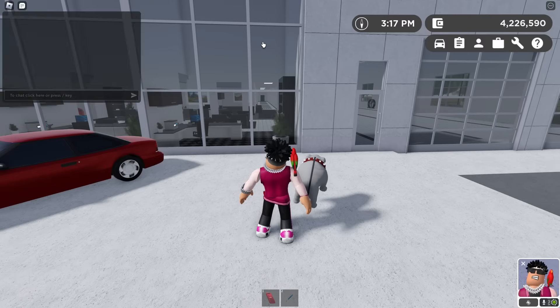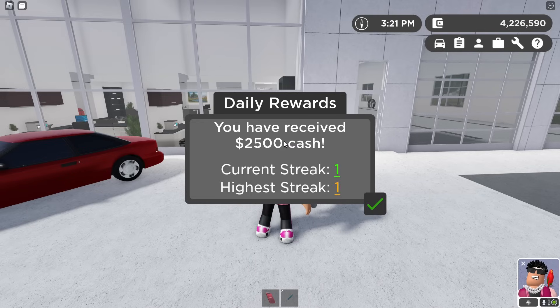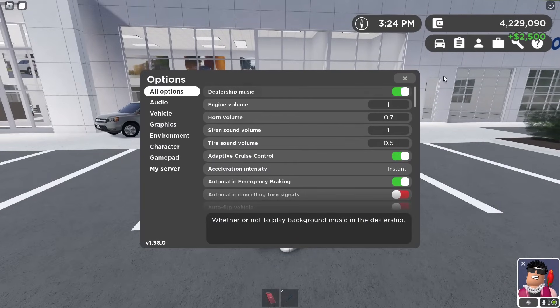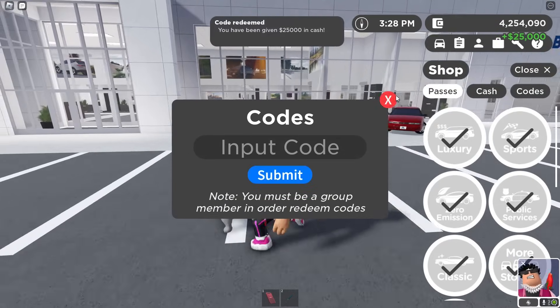Daily rewards - let's grab those. Got money, 25k! And let's also type in the new money code. Go to codes right here - 'spring_24' - boom, you got 25k in cash.